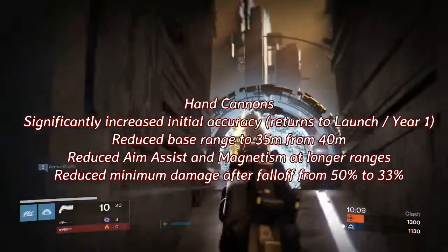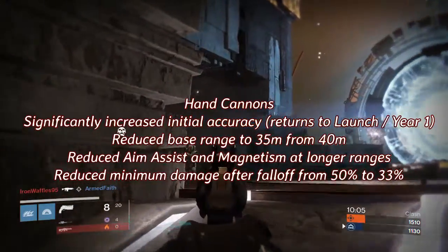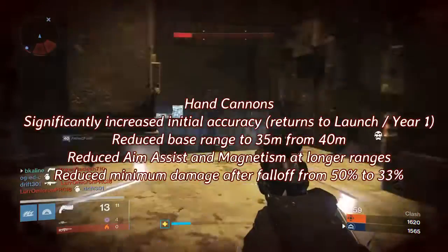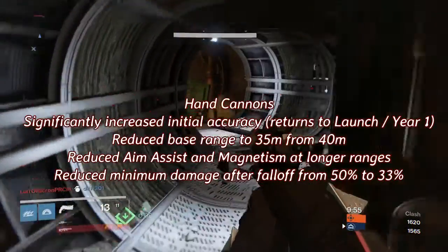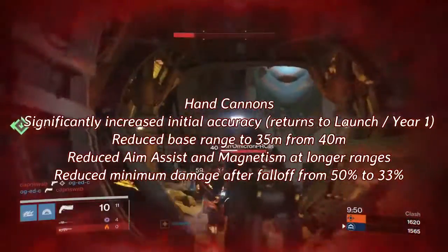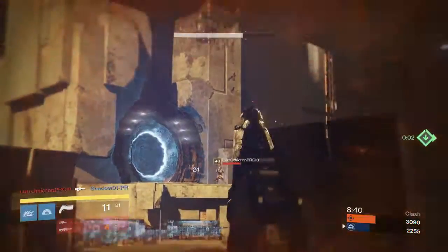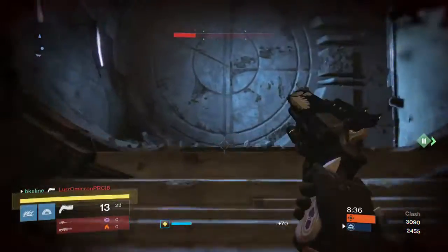Looking at the hand cannons, they significantly increased initial accuracy — it returns to what it was in year one. They reduced the base range from 35 meters to 40 meters with reduced aim assist and magnetism for longer ranges. They also reduced the minimum damage after fall-off from 50% to 33%. It sounds bad in theory, but in actuality it's not too bad.